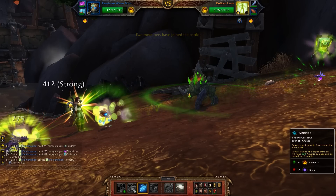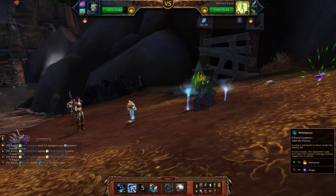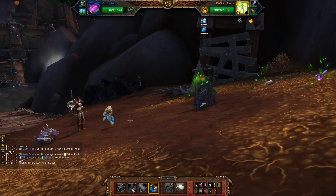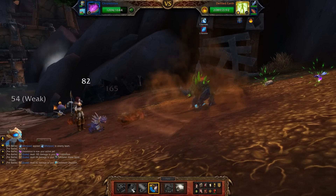Our first move is going to be Geyser. He's going to apply Fel Corruption — this move is shared by all of the Wild Pets. Followed up with a Whirlpool there of course. All of the Tanan Legendary Pets have Fel Corruption and it's kind of a problem. It's a very big buff and it buffs his backline pets too.